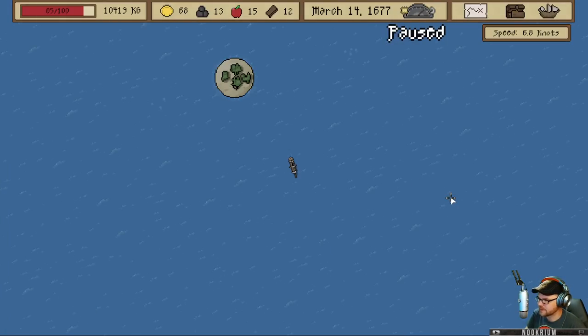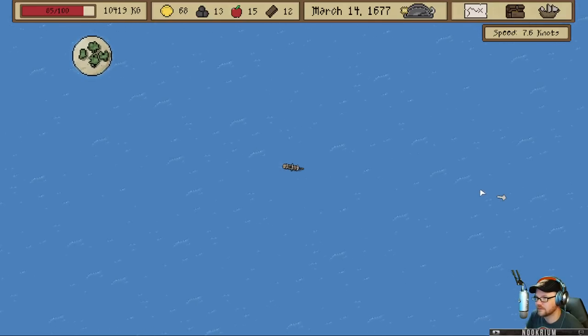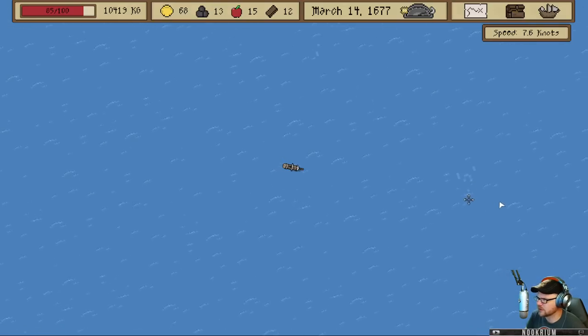So we're gonna go sail over to this spot over here. Let's see what's over there. Probably because we're going against the wind. Let's bounce over this way and see what we can find. This is our inventory — I guess we can throw stuff overboard if we wanted to. Pretty basic little game from what I've found.